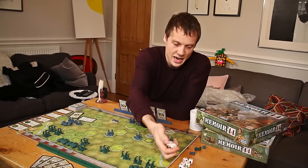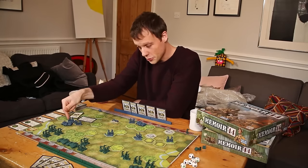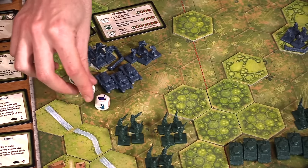Let me show you now how these dice work. These dice — oh, they're so nice! We're returning to these tanks over here. They're going to roll 3 dice when we attack with them, because tanks always roll 3 dice.